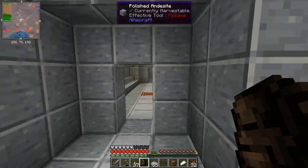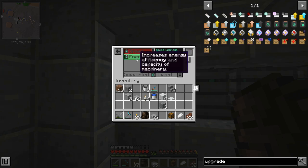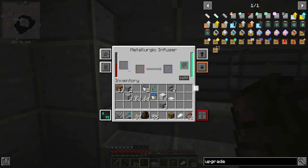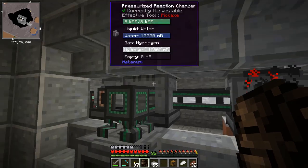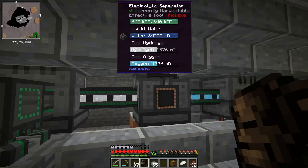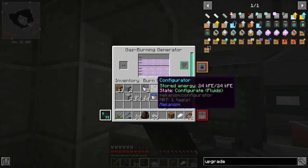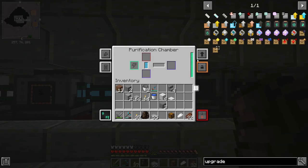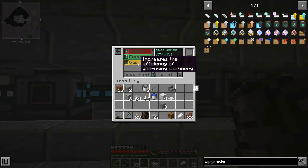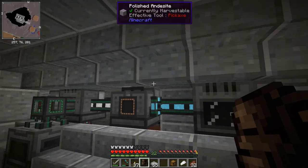Down here, not all of these machines have upgrades in yet. Only one of the metallurgic infusers is done — that one needed the redstone for getting the atomic alloys from iron. These two here are almost full on speed; I did those to whatever level would keep up with the ethylene production. All the ore-tripling machines are up to eight — they've all got the full upgrades in.